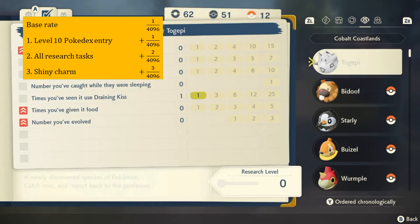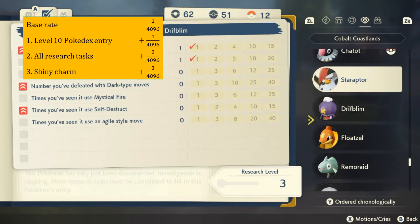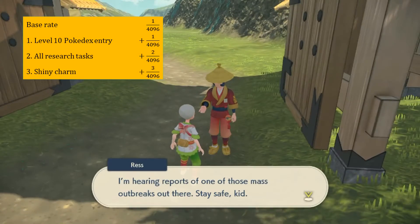Third, you can increase the rate to 7 in 4096 by obtaining the shiny charm. This is the toughest step. To get the shiny charm, you have to complete every single one of the 242 entries in the Pokedex.